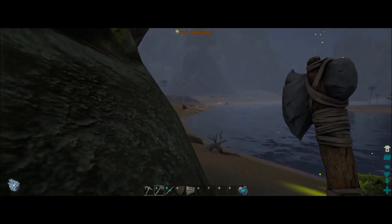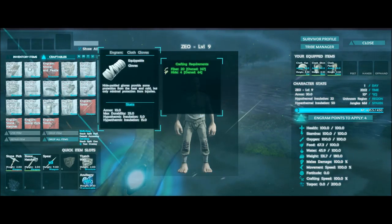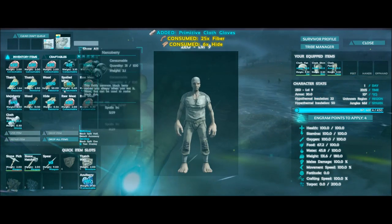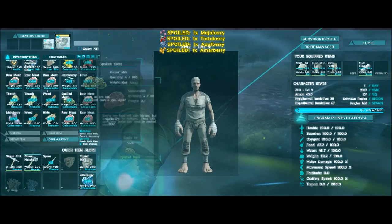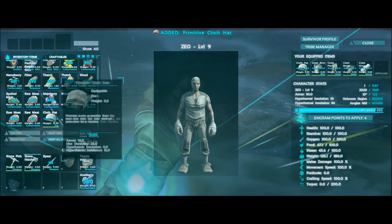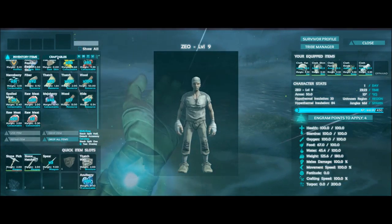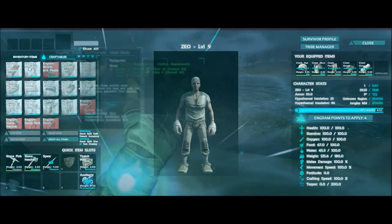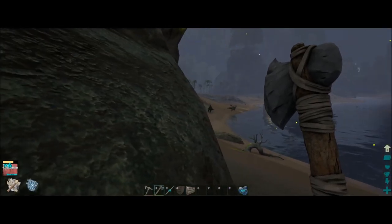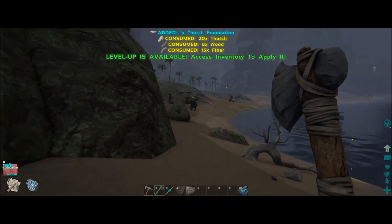Let's see if there's anything else I can make in the meantime. I already have that — definitely put these clothes on. Drop some of this meat because I do need to get a fire, but I don't have the stuff for the fire yet. I'm almost ready for another level, so what else could I make? Some more foundations would be helpful. Let's work our way back towards the house — hopefully that bear will be gone. I don't want it to eat my face.